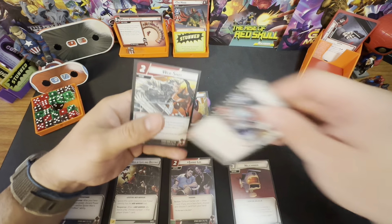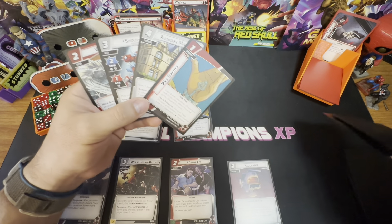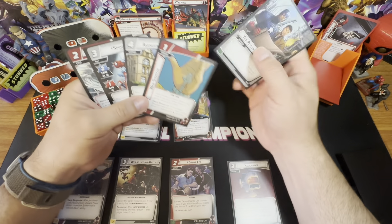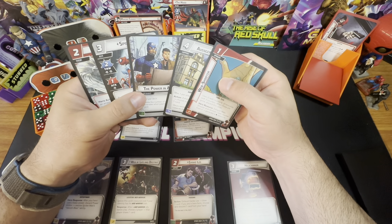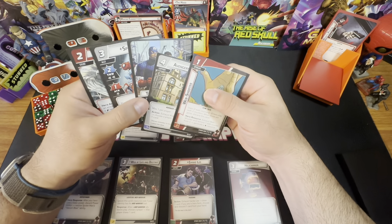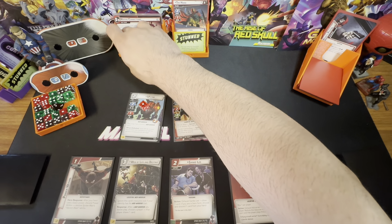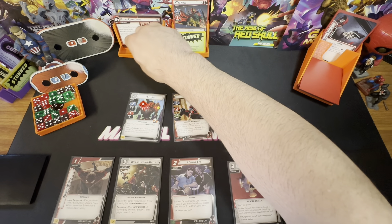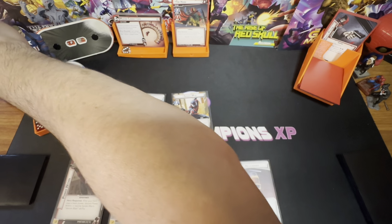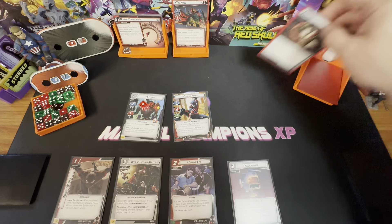I might be able to get Avengers Mansion out, but I'm thinking too far ahead. This scheme is going to go up to three. The Hood doesn't attack because he's stunned. Here comes our encounter card: The Villain Attacks You.